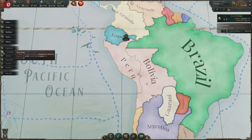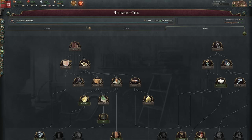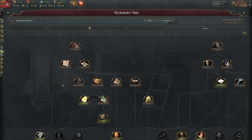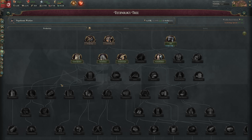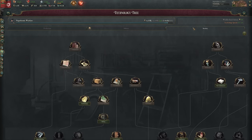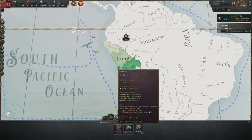Rushing the Wrong Tech: There are lots of technologies to choose from in Victoria 3, but a few are almost essential starters regardless of your playthrough. Urban planning allows construction centers to work with their second-level production method, providing a huge boost to construction rates. The atmospheric engine is a must-have sooner rather than later for any economy that relies heavily on mining, while intensive agriculture is great for a more agrarian economy and is a prerequisite for a lot of later techs anyway. Don't try to get too far down a tech tree too quickly — take advantage of tech spread, where technologies come to you over time without actively researching them. Don't forget to build universities to bolster research rates and literacy, which further helps bolster research rates.